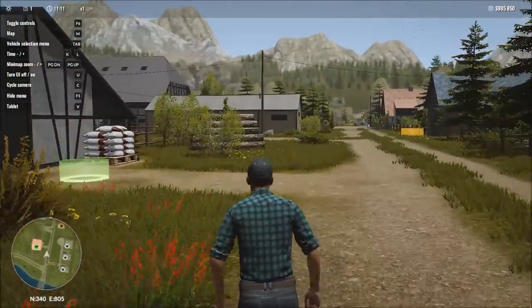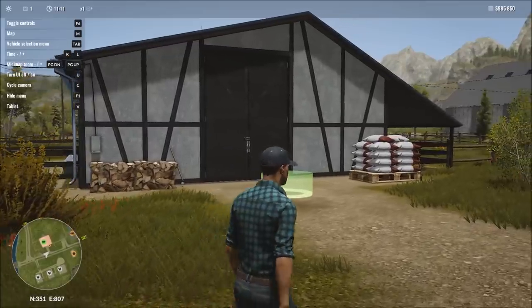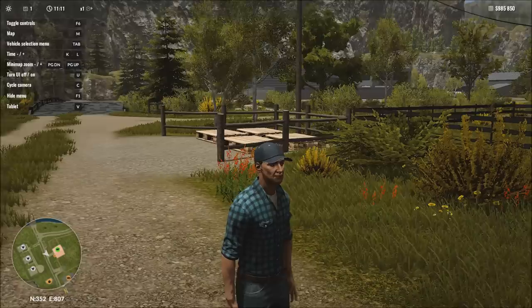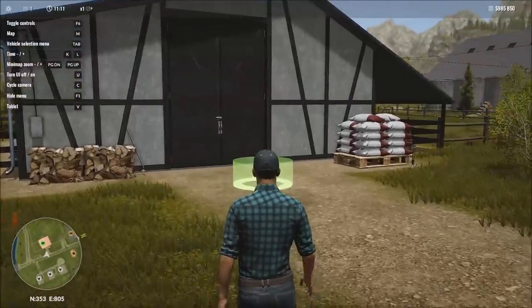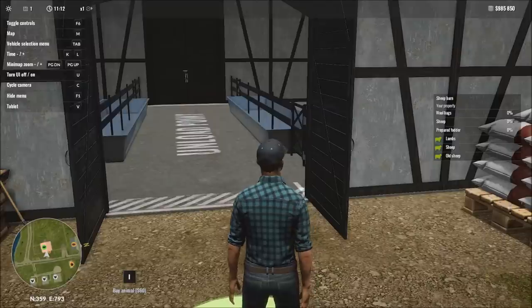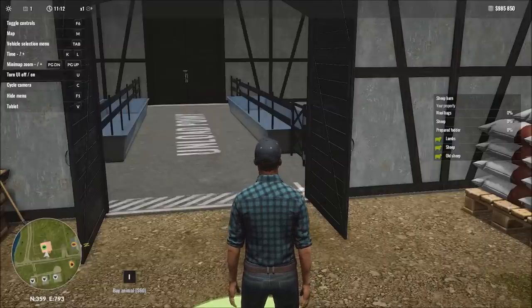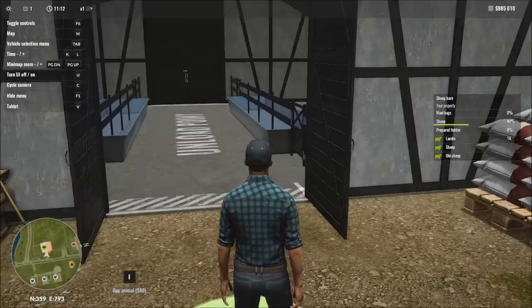As we come over to the sheep barn, you can see we don't have to do any construction — we already own this. Over to the left there are some pallets; my guess is that's where our wool is going to show up. We'll have to figure out how to deal with that. Our fodder area is right over here to the right. Now we can buy an animal. No option to upgrade — so it's already fully upgraded.